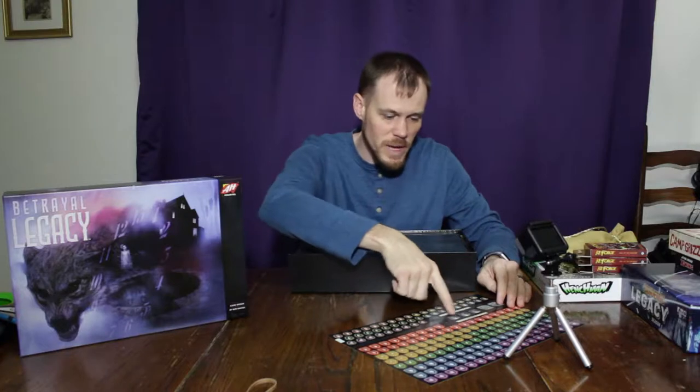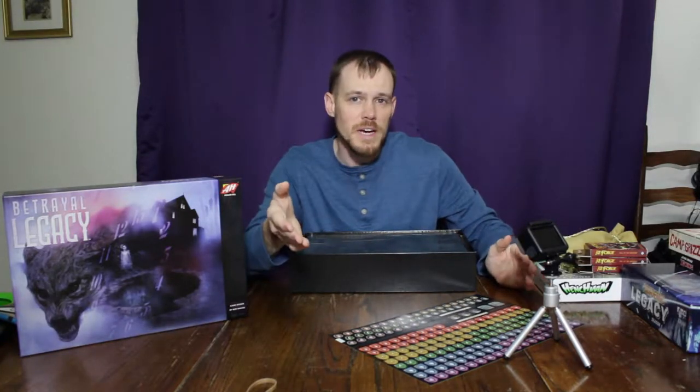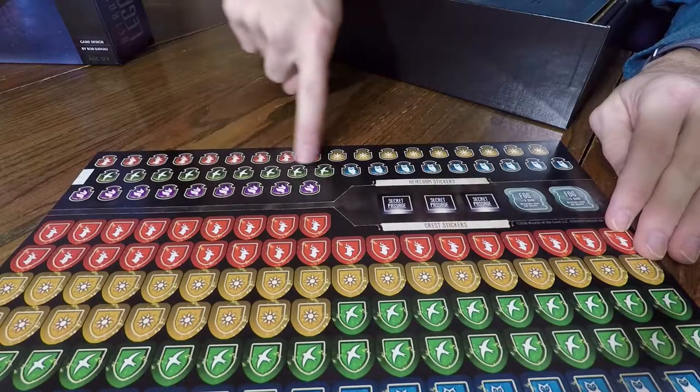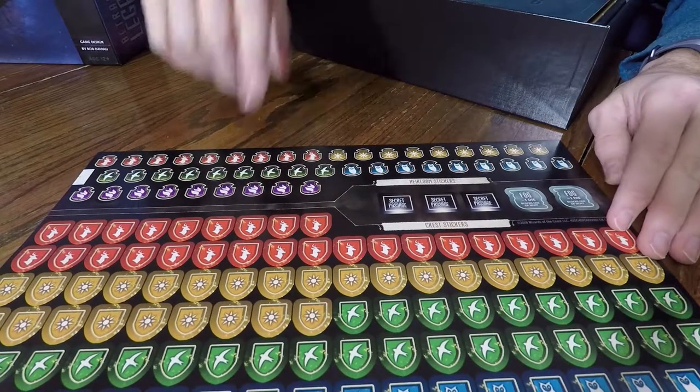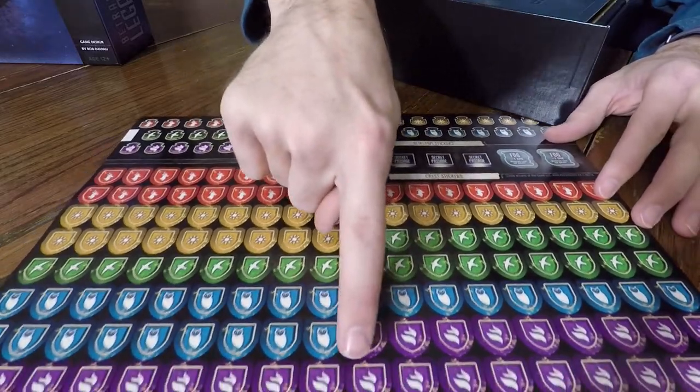In the original, you did have Fog and Secret Passages, but it would be different every game. So it's going to be interesting to find out. Up here we have Family Heirloom stickers for the five different houses that are in the game, and then down here it just says Crest stickers, also for the five different houses.